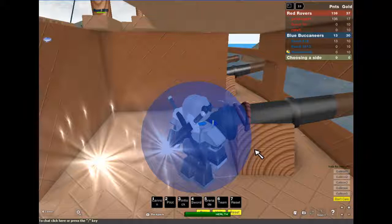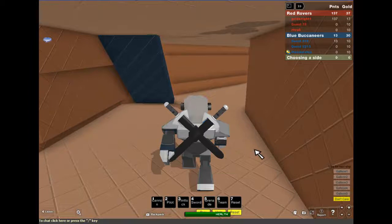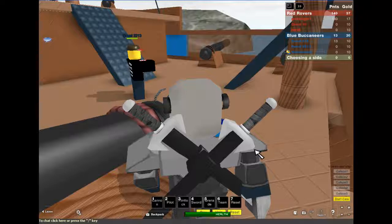This ship is pretty messed up because there were only guests on this team before I came along. Guests, I'm sure most of you know, are not that good at playing Roblox since they don't have experience. So I'm gonna have to save these guys before the timer runs out, which I think is soon. There's no timer, so you can only guess, but I think it's pretty soon considering the damage done on the ships.